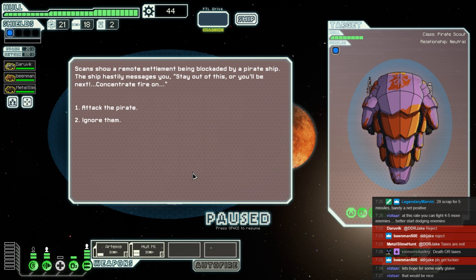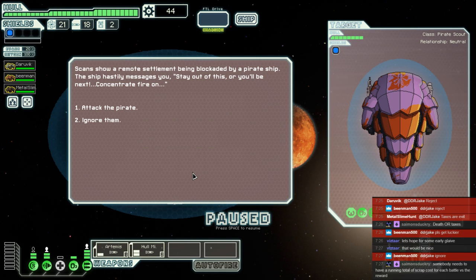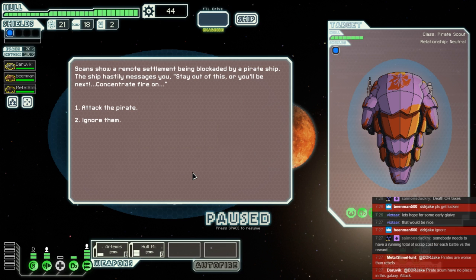Scans show a remote settlement being blockaded by a pirate ship. If we had fire weapons, we'd get a big hull here. Sadly, we do not. So, if we were Rock B, this would go better. Do we attack the pirates or just ignore them as they set fire to the planet?